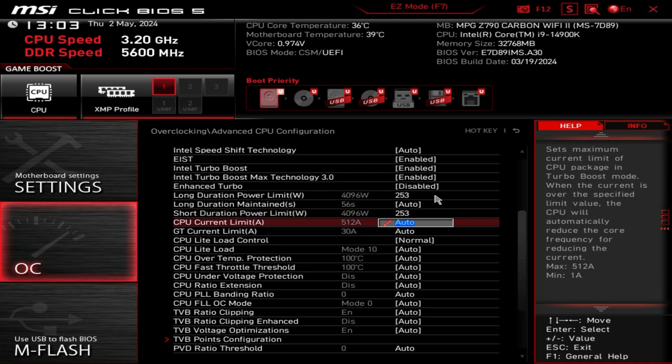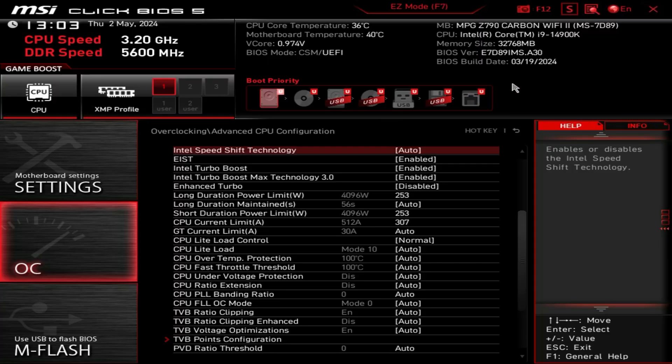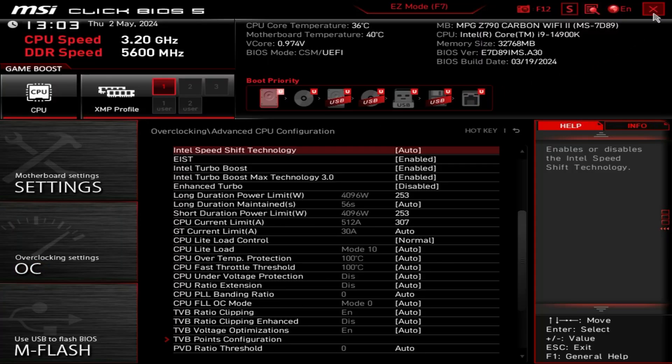Now set the CPU current limit to 307 — on Gigabyte motherboards this is called the core current limit. Simply save the settings and reboot, and you should be good to go to run Greyzone Warfare at extreme settings. If something goes wrong, reboot the computer again, mash that delete button, and restore your old profile and try something else.